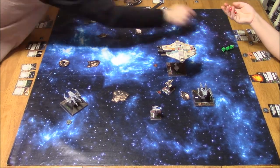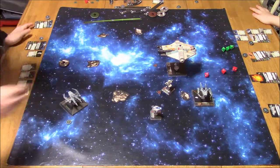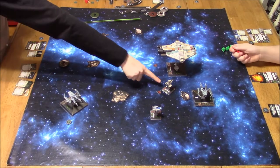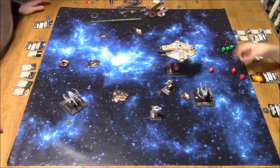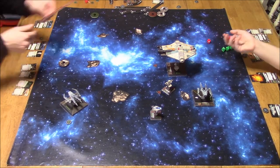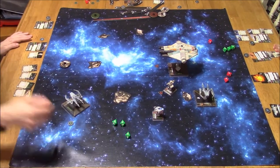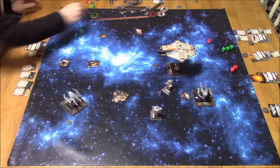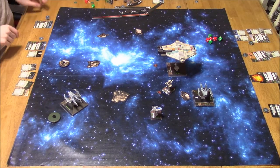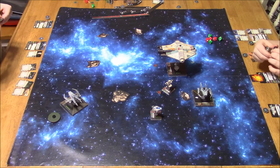Now his Dorsal Turrets will kick in. He doesn't have the firing arc, but he does have the Dorsal Turret. I'm using my Sensor Jammer to turn a hit into a focus — got 1 evade, took out the other. Now the Attack Shuttle is going to try and do the same with its Dorsal: no damage, got enough evade. Here come the A-Wings — just the 1 A-Wing, I think at range 2. Turning the hit into a focus with Sensor Jammer. Evade — no damage. My IG was extremely lucky; that Sensor Jammer saved my bacon a number of times already.